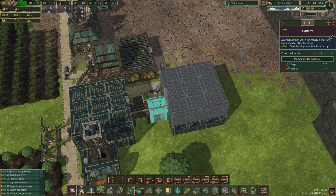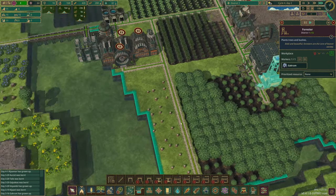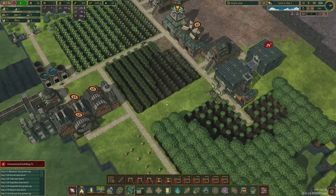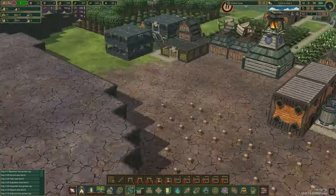That one staircase there gives us log storage — so they'll go chopping again, which is what we want. I'll leave that guy in there for the time being. I think we're going to end up with another batch of babies — a few more days and we'll be good on that as well. That storage has been completed, so we are good to go here — look at that!